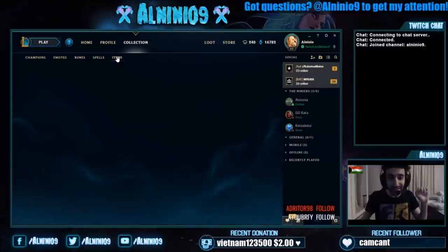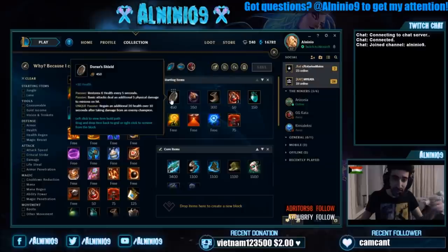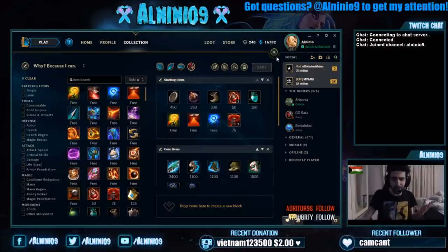Let me show you here real quick. When we go to item sets — plus 80 health from Doran's Shield, which also restores 6 health every 5 seconds as regeneration. But if you do get damaged, you regain an additional 20 health over 10 seconds after taking damage from an enemy champion, which completely works with Second Wind because you have mega sustain in lane. The amount of sustain you actually get from that is ludicrous.